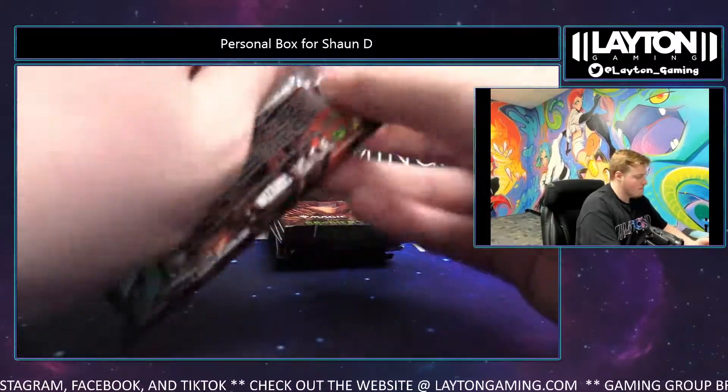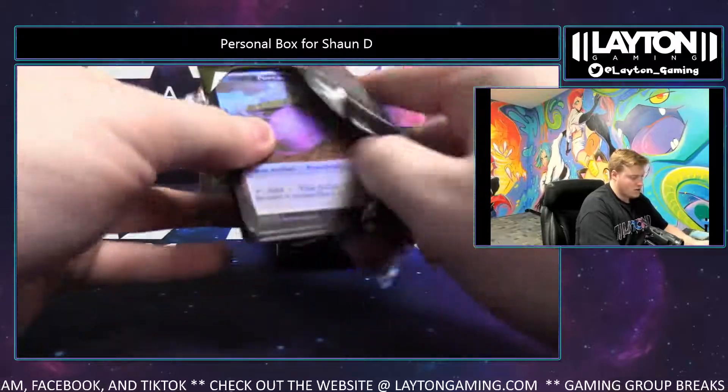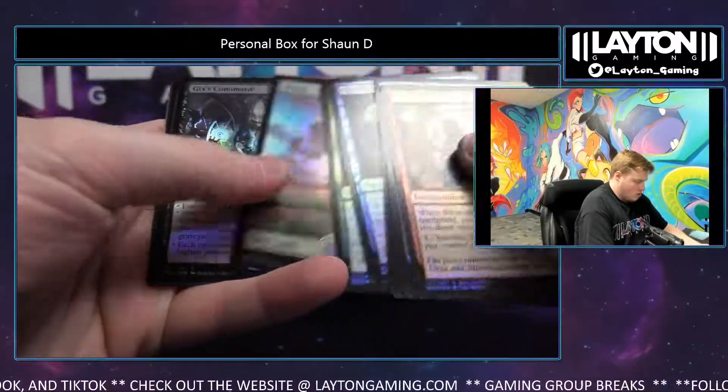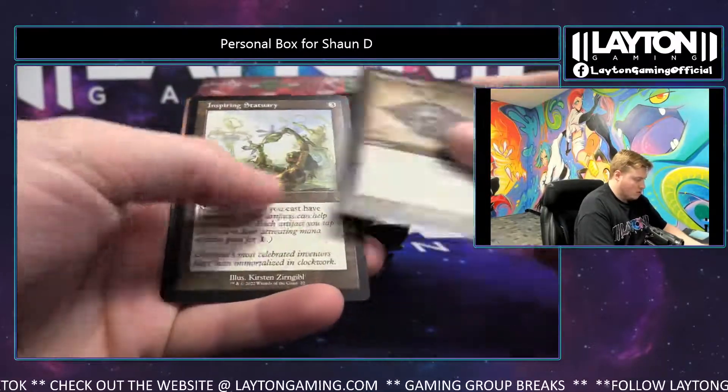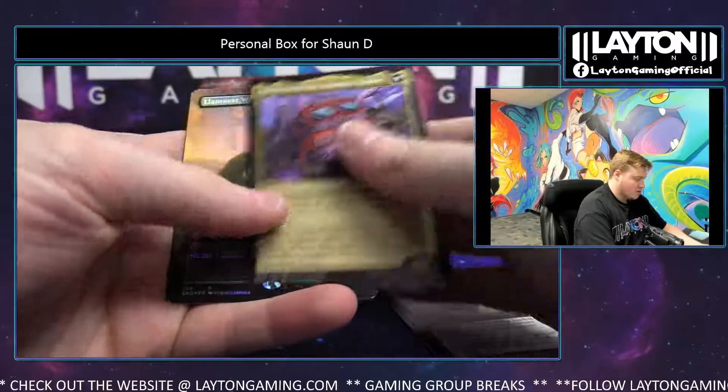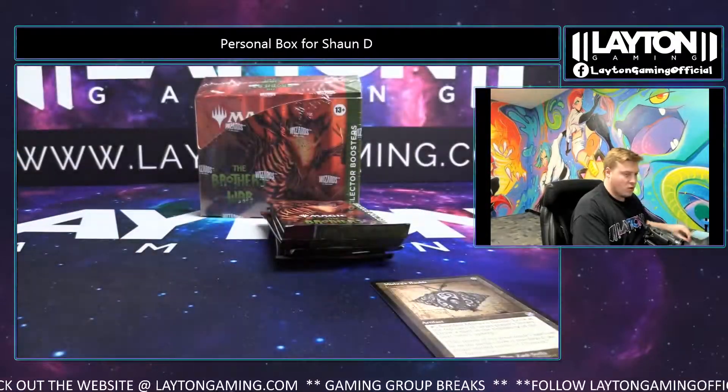Alright, good luck. Box 1 of 2, Sean. Gixx's Command foil, Wrecker, Hunter, Bauble, Statuary, Optimus Prime, and Yanil War Waste borderless foil.